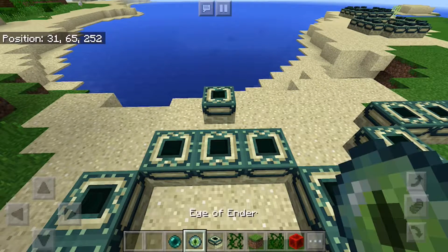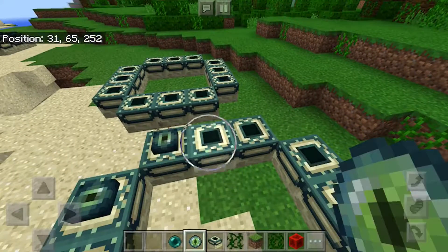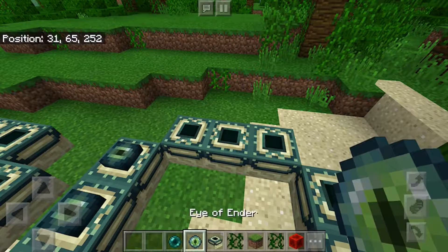Once you've placed your blocks down, you're going to need your eyes of ender and you're going to need to place them on top. Don't get confused — make sure you have the right item. Now place them down.